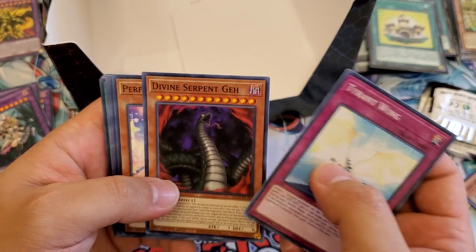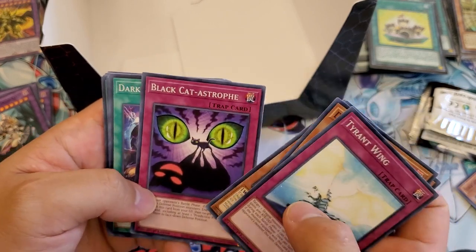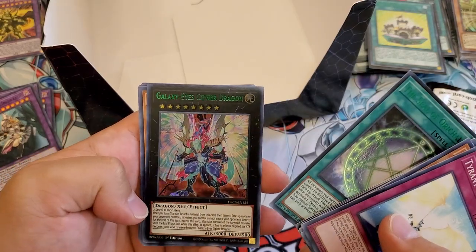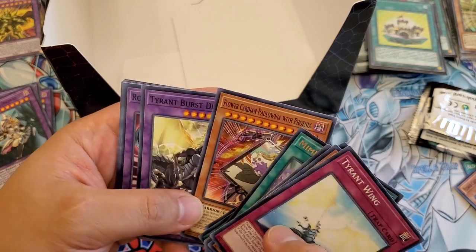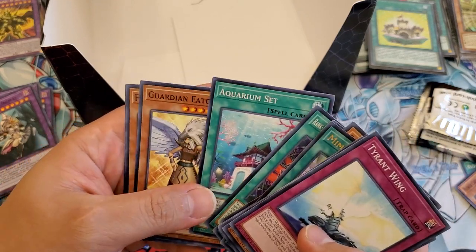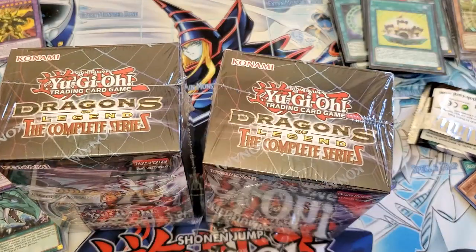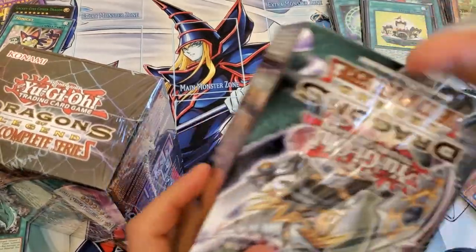Tyrant Wing, Divine Serpent Geh, Performa Pal Corn, Blackwing Steam the Cloak, Black Catastrophe, Dark Dragon Ritual, Number 98, Antitopian, Mimicat. I got the Seal of Orichalcos and Galaxy Eyes Cypher Dragon — this one has a green shiny. Both of these are green — really cool. Flower Cardian Paulonia with Phoenix, Tyrant Burst Dragon, Rocket Hermos Cannon, Rank Up Magic Admiration of the Thousands, Aquarium Set, Guardian Yatos, Flower Cardian Pine, Lion Hearted Locomotive. Awesome — two boxes left.